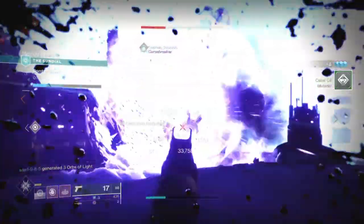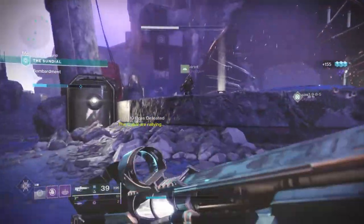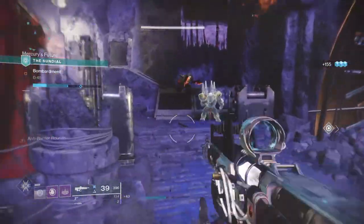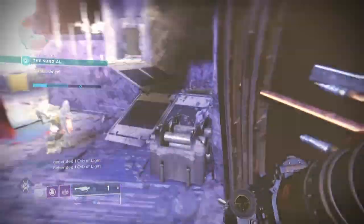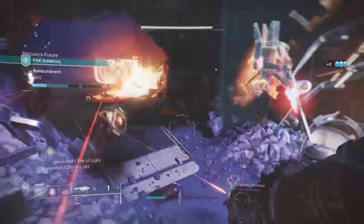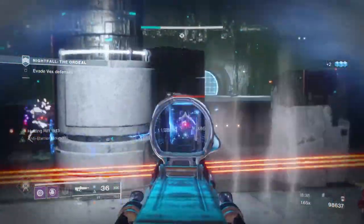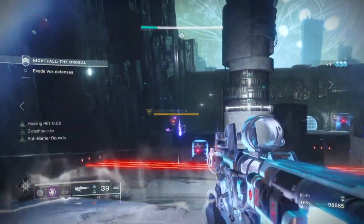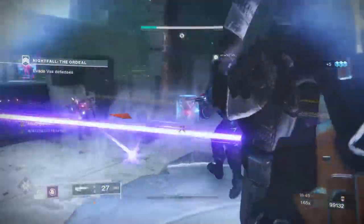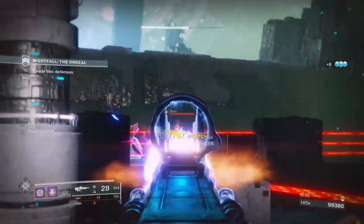I've been using this build a lot for Nightfalls, specifically the 950 Nightfalls, and it works well when you nail it against ultra enemies or tough named enemies that are hard to take on without a super or heavy ammo. The same can be said in the Sundial or the Menagerie — basically any content where you can easily build up and trigger the build to do max damage. I also wanted to add another Seasonal Dawn armor piece to extend my Protective Light duration, but unfortunately the piece I had didn't have great stats and I didn't want to throw my stats out of whack. You viewers may want to look into this, as it could benefit you a lot.